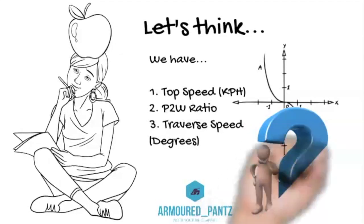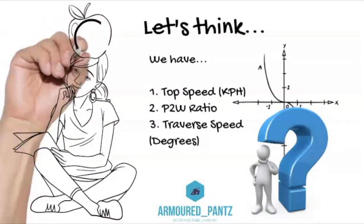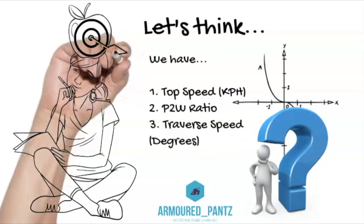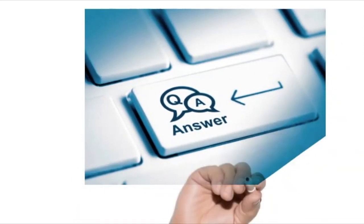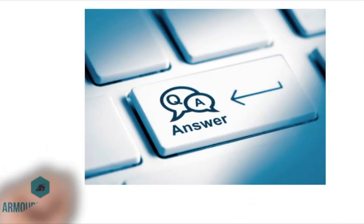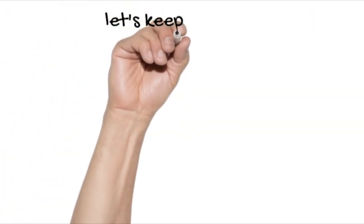We want perhaps a Newton moment — an apple on the head. The key question is how we combine all these things. We want to be like William Tell, making sure we create a formula that is useful and can be used for any tank by any player to compare different tanks on a one-to-one basis. The answer will give us a simple single figure that allows us to compare tanks and their maneuverability.